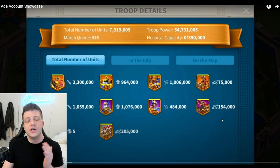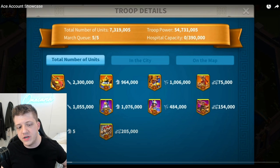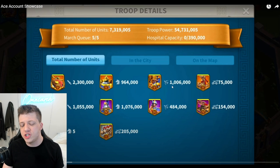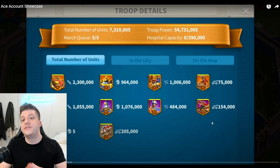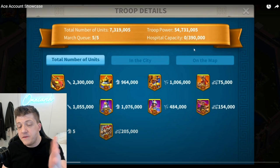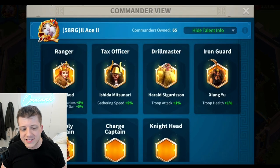The total number of units is 7.3 million — very even numbers, which I love. We have 2.3 million T5 Viking infantry, 964,000 T5 cavalry, just over a million T5 archers, 75,000 T5 siege, and a bunch of extra T4 units probably as filler. It gets very expensive to heal a ton of tier 5, so that makes a lot of sense. He's got 54 million troop power.